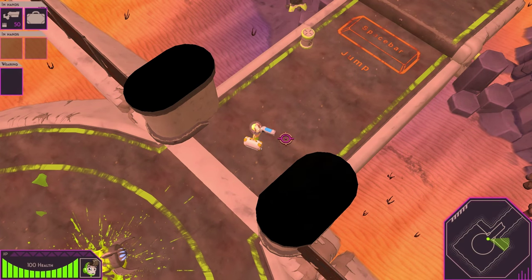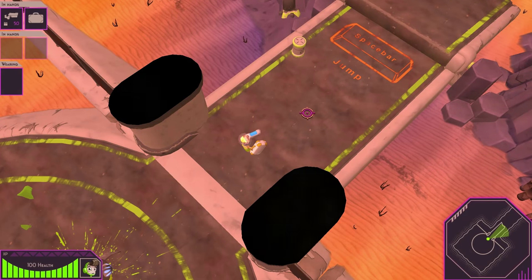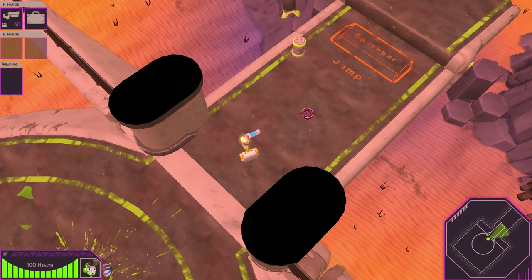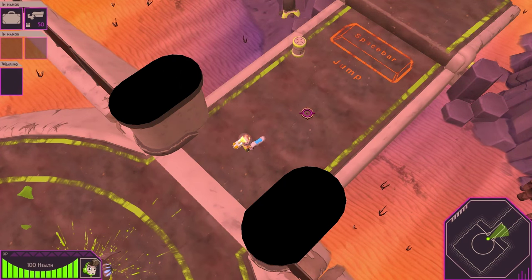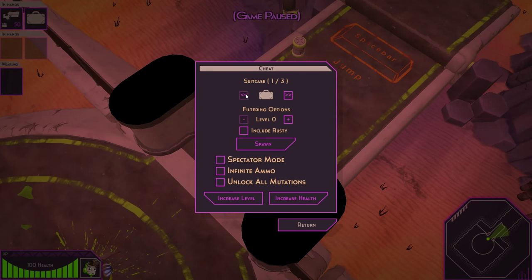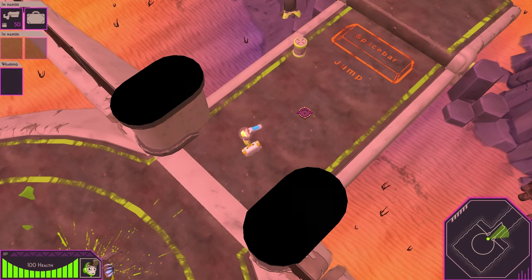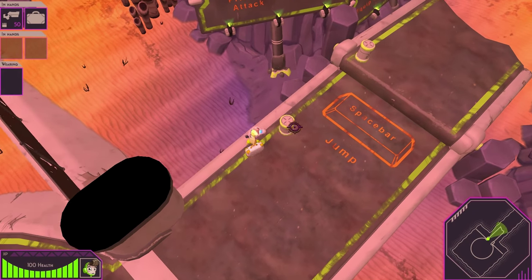Let's look at what our options are here. We've got two different in-hands, sort of different load-outs I guess. See what other keys we have — we can un-equip and swap things around. Oh, we have an inventory. Why does this say cheat? Am I on a cheat screen? Apparently that's a cheat screen. Alright, let's just get going here.